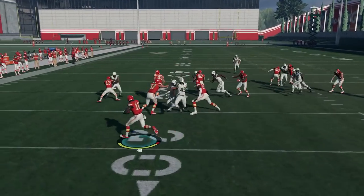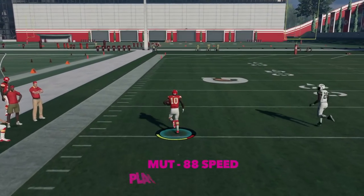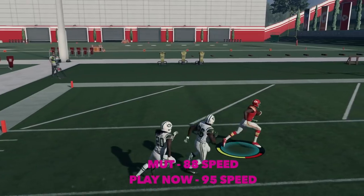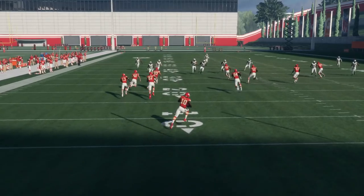So first things, you need a speedster back there. You're looking at guys like Tyreek Hill, John Ross, John Brown, Deshaun Jackson. In Ultimate Team, you want 88 to 89 speed or higher, and in regular play you're going to want 96 speed or above.